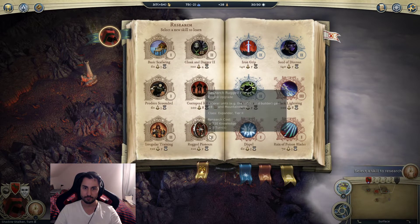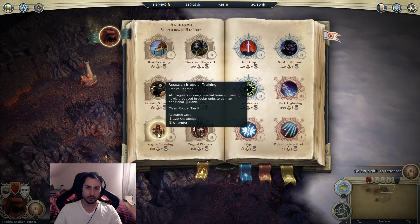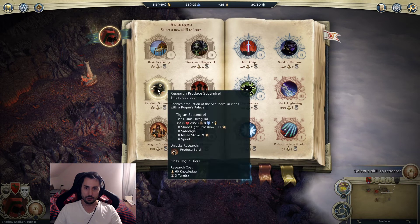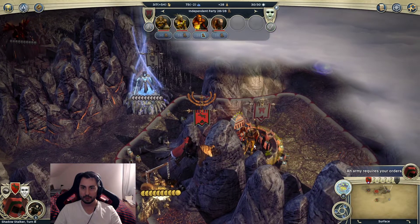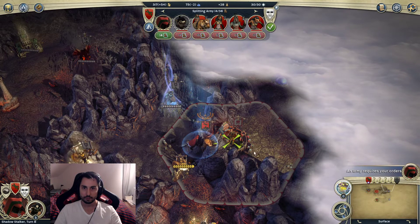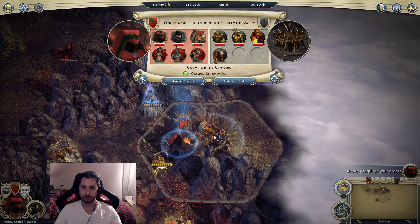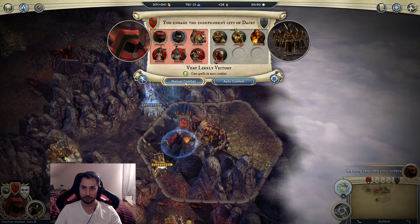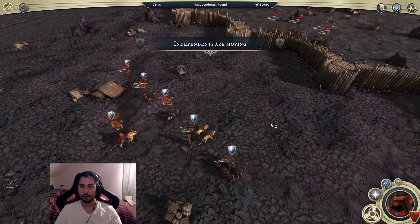I'd like to scout more to the east. Poison Mastery has been researched - that's nice. Black Lightning, Iron Grip - none of these are the greatest. Let's try to produce a Scoundrel and see what we have in here.